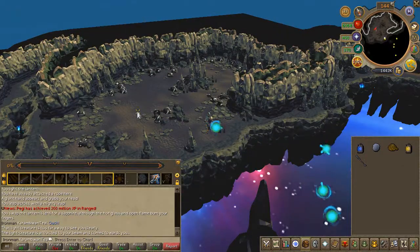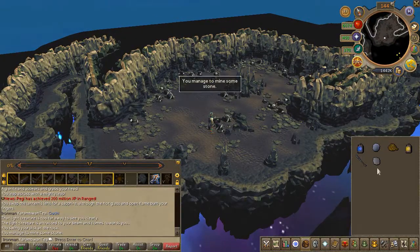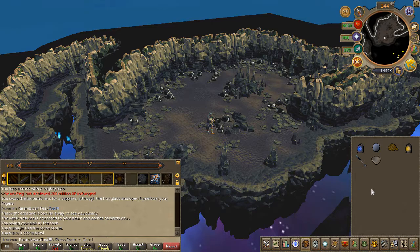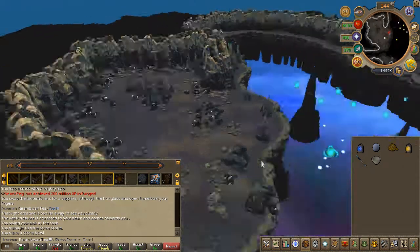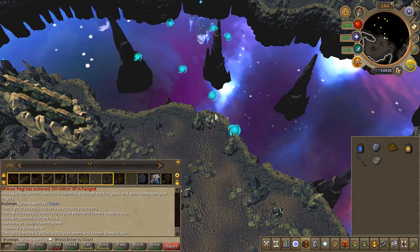You'll now find several rocks — go ahead and mine one of them. Craft the stone into a bowl. In the same way you crossed the cavern, do so to get to the other side.